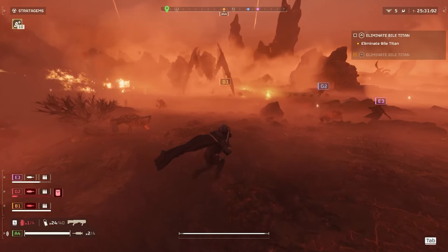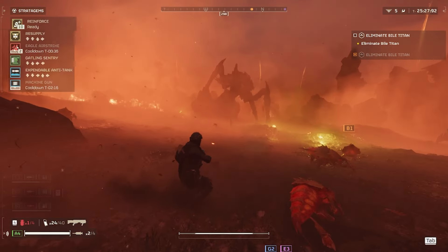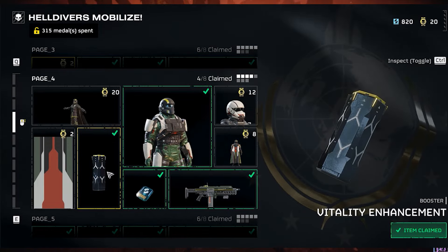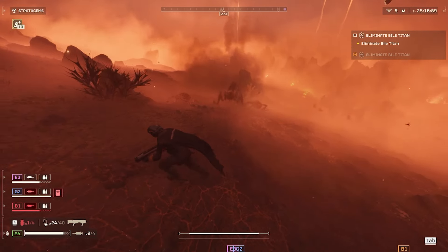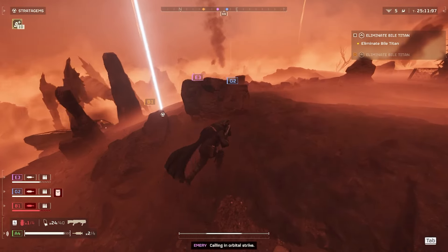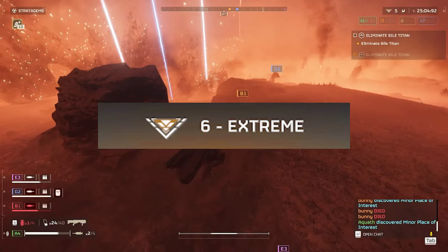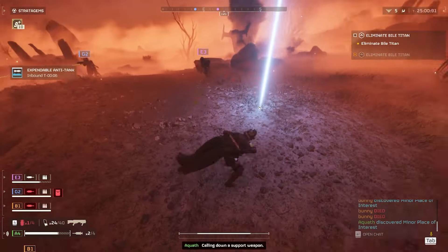Level 7 is where most people unlock their best stratagems — the expensive ones — and page 4 of the war bonds as well. Page 4 features some of the grindiest weapon and armor unlocks yet, with the cheapest usable item being armor at a whopping 15 medals. The grind truly begins here, and I'd recommend getting used to those hour-long hard operations, because not only does it get harder, but the grind gets grindier too. Level 7 is also pretty much when you'll first encounter extreme difficulty, but be warned that it's pretty out of reach at this level.